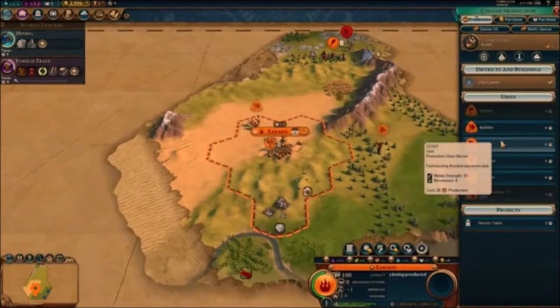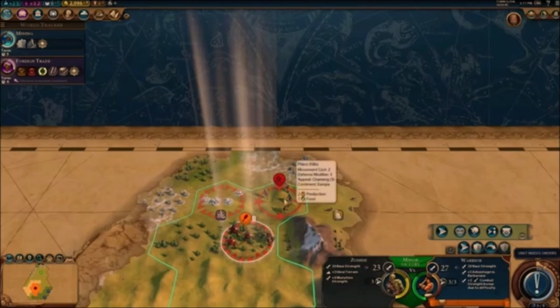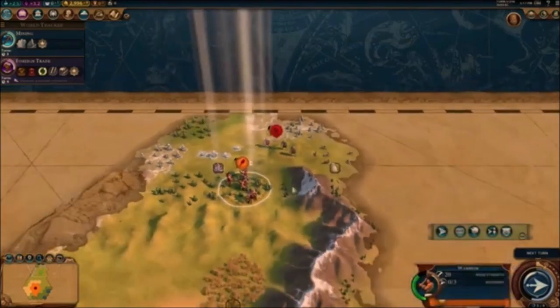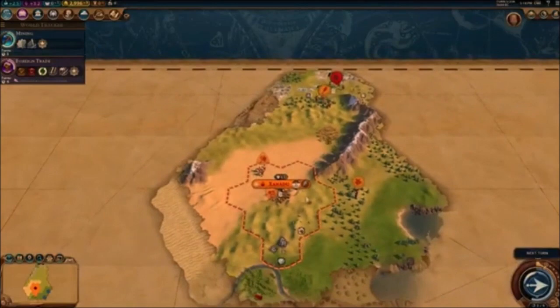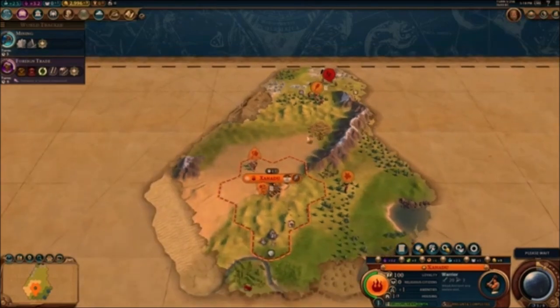We build another Warrior unit. Fighting the zombie off confirms they work just like barbarians. It's a little extra flavor to the game. We're still waiting four more turns to grow the city population to level two. Mining is taking longer than expected. We've discovered somebody — the Chinese! They're our neighbors now.